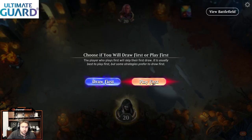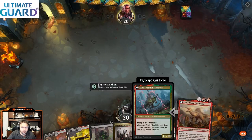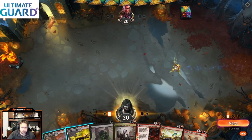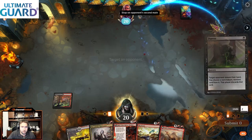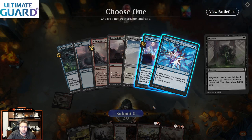We did win the die roll. It's a keepable seven — missing a third land, but we've got Duress into Harvester so can't complain. Love having the information that Duress provides. It does look like we're playing against Jeskai Control here.